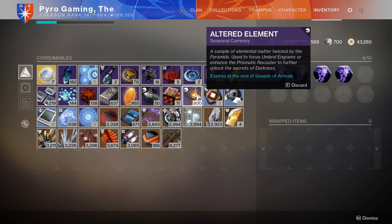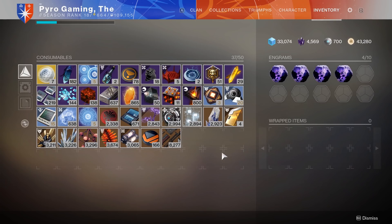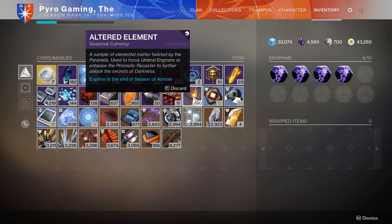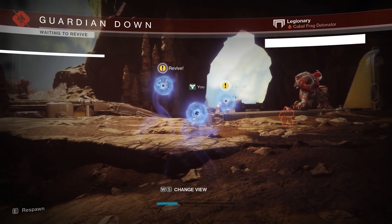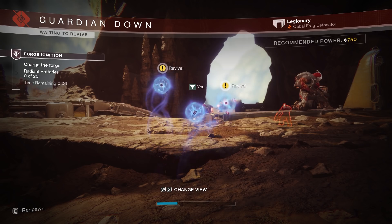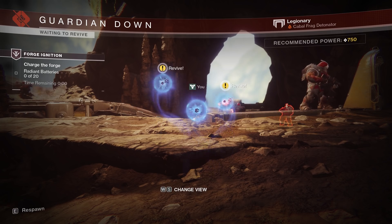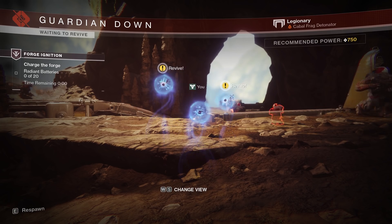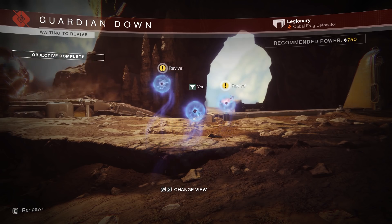To give you an idea of how effective this is: I've been AFK for about three hours today and I've gotten 14 umbral engrams. It is insane how often they drop. I also started with 50 altered elements, so 750 altered elements and 14 umbral engrams in about three hours. Obviously it's RNG dependent, but even if you don't get 14 every three hours, you're still going to get some free powerful gear — so why not do it?